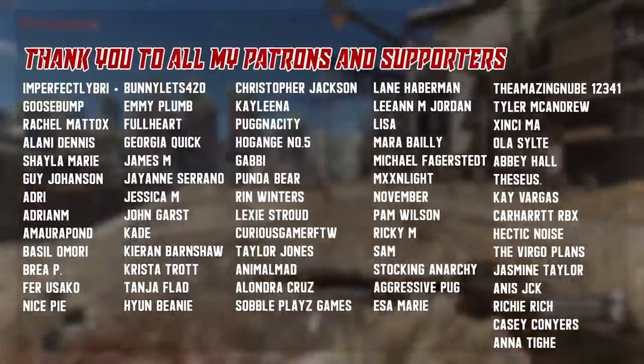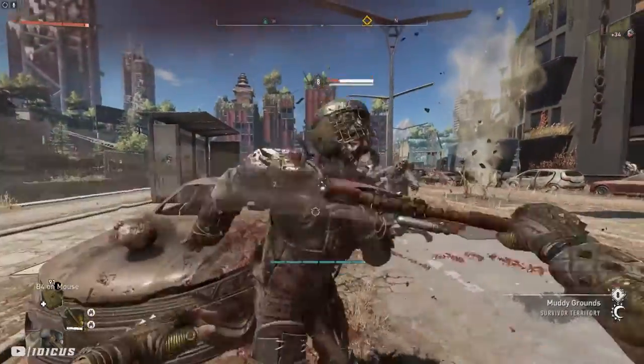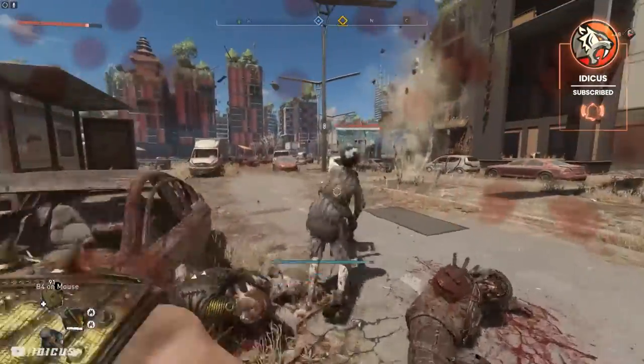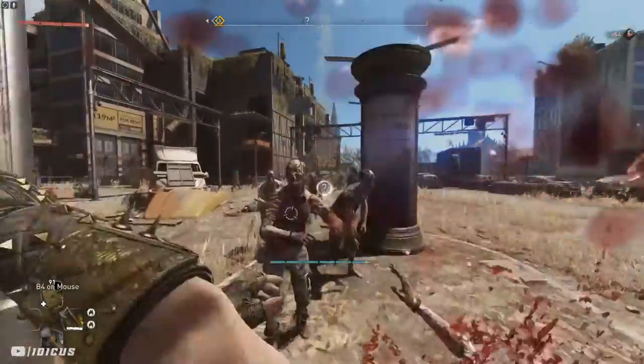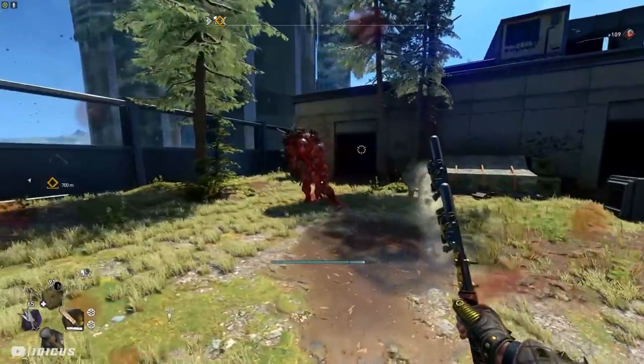Hey guys, what's going on? Welcome back to the channel. Today I'm here with some more Dying Light 2 content where I'm going to show you guys a glitch slash trick to get the most overpowered weapons in Dying Light 2. These things literally one-shot any basic enemy and can two-shot things like demolishers. Let's get into it.